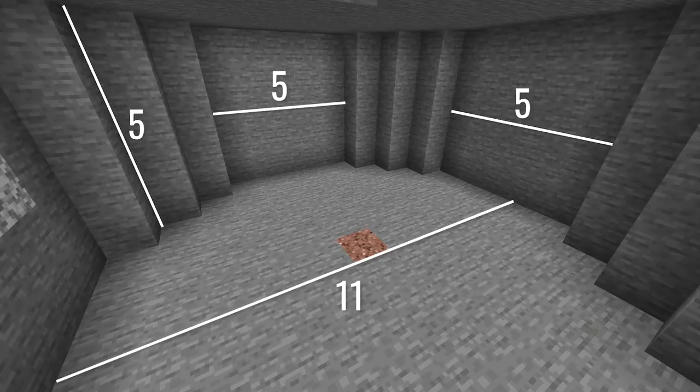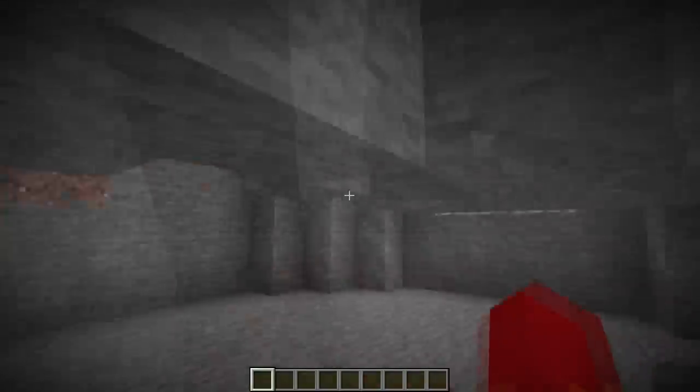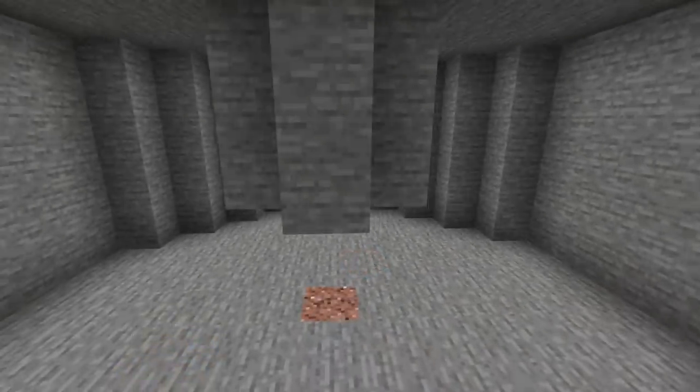We're going to start with a wide shot for the AFK room itself. It's 11 blocks across the diameter, 5 blocks at the straight part, and then 5 blocks to the roof. Make sure as you dig this out to leave the tunnel around where the skeleton will fall.